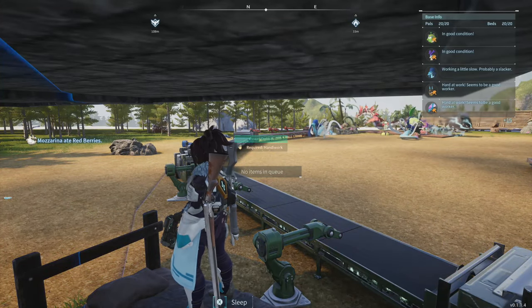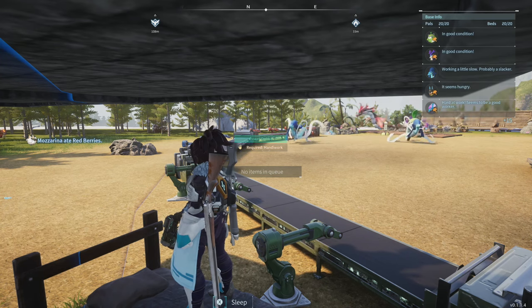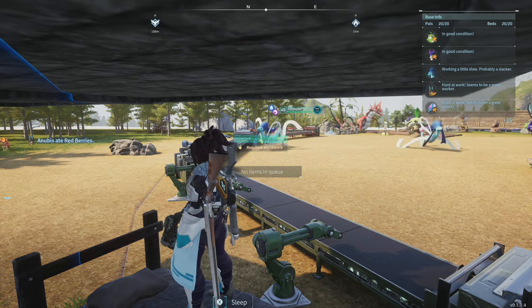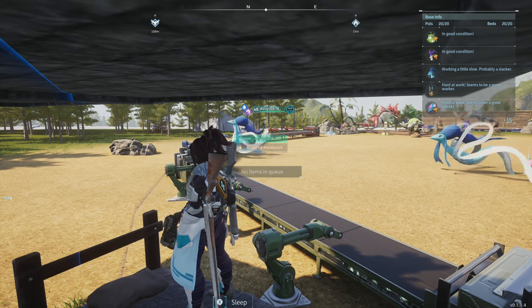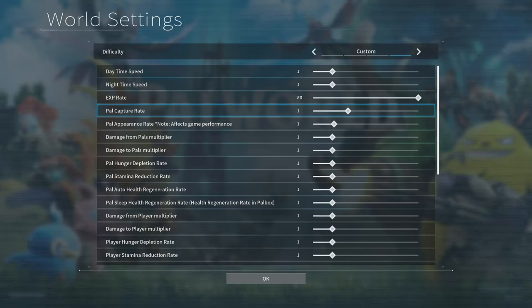Fair warning: I do nerd out quite a bit here with a bunch of numbers about the pals and what they do. If you want to get to the action part showing the explosions and fun stuff, fast forward to about nine minutes fifty seconds. This is just to show that all the damage modifiers are flat — in other words, this is what they come with. The only thing I really turned up on this old map was the XP.